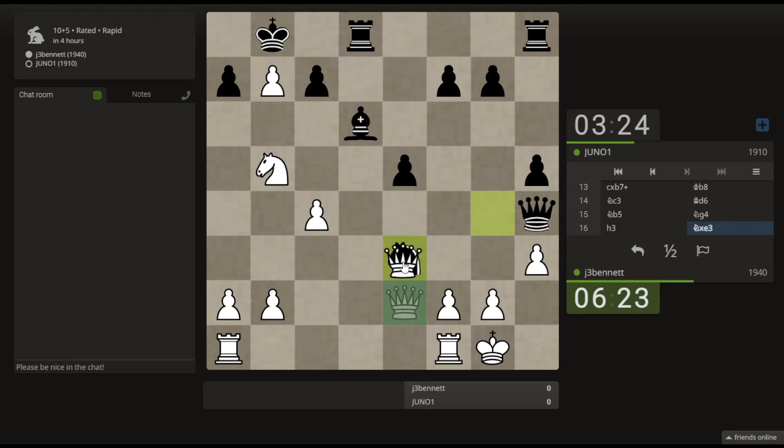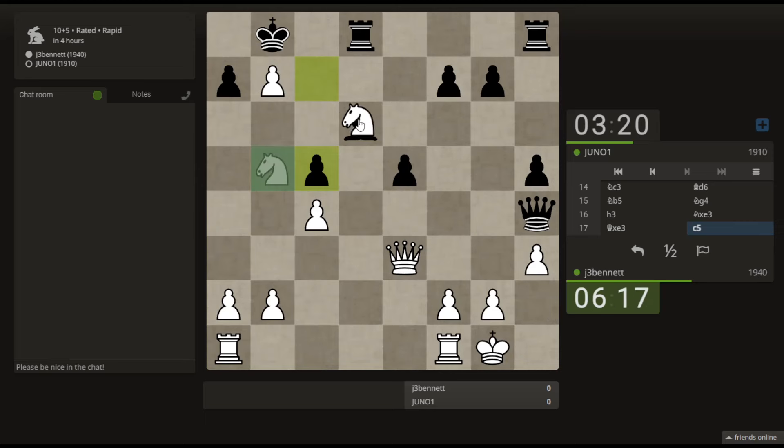He takes the bishop. I still have knight and queen coordinating on h7. His coordination is on the h2 square — I have to watch out for that. He managed to block that, but I can just take here. Is there something better? I'll take, he takes, and I can actually just pin that rook and then pile up on it.